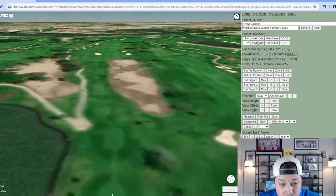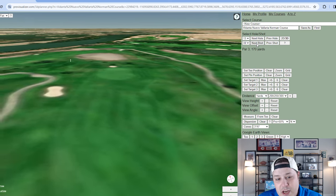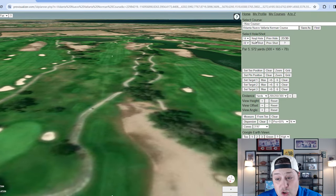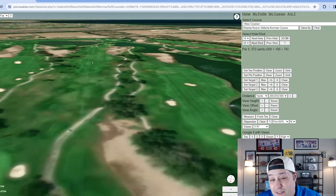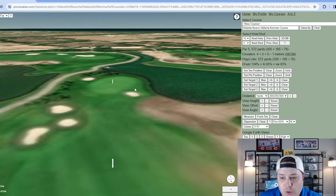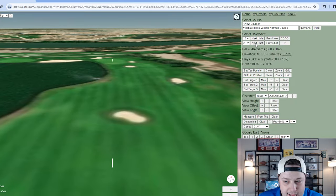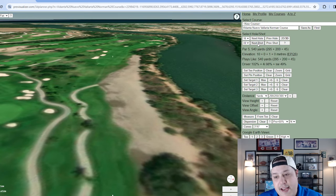Hole eleven is a 187-yard par three with water to the right — more in play for a penalty compared to the front nine par threes. Hole twelve is a par five at 654 yards — extremely hard to reach in two, but definitely still a birdie look reaching in three. Hole thirteen is a 170-yard par three with no water in play. Hole fourteen is a 572-yard par five — reachable in two with some water in play, giving it a risk-reward element.